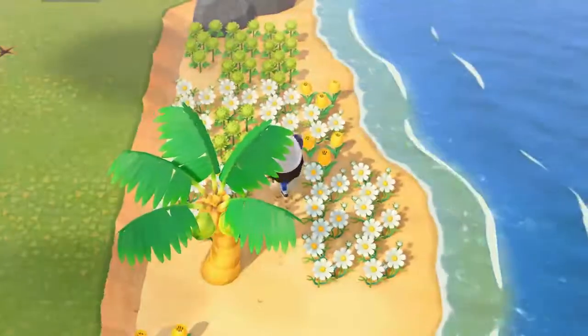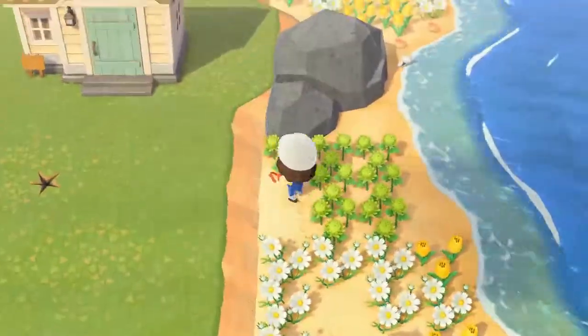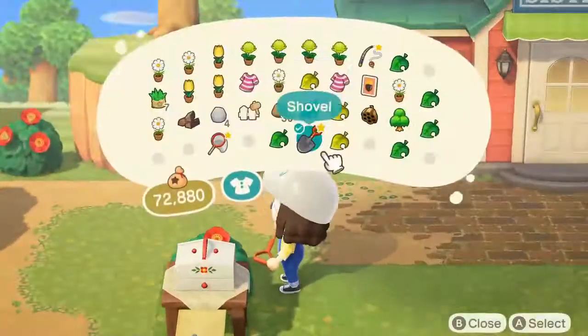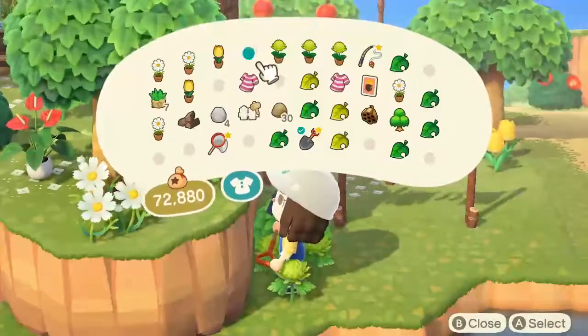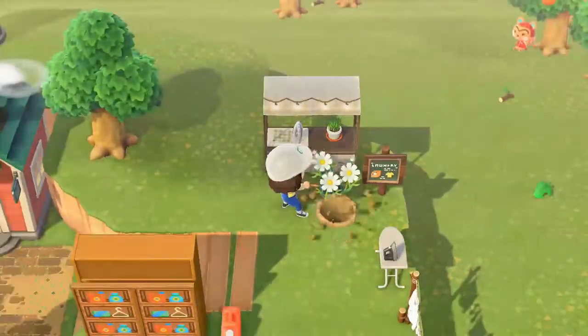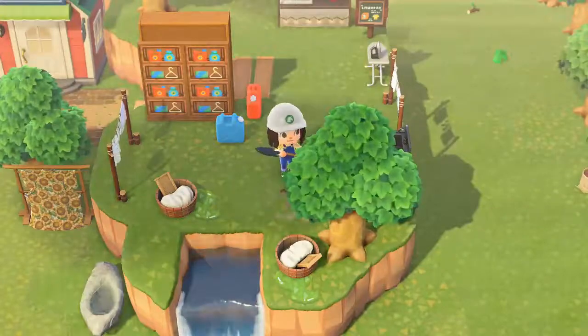We're living off this island and pretty much doing everything ourselves. I'm just trying to create different spaces and areas where people can pick the cotton and create fabric, sew, wash their clothes — anything like that. This is where you'll need to go to do it.